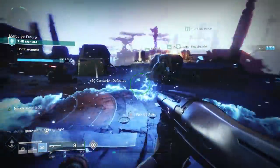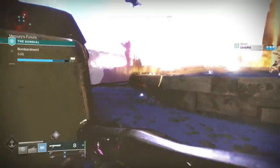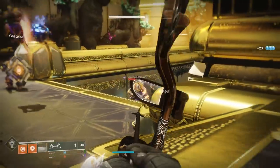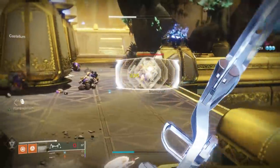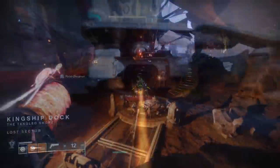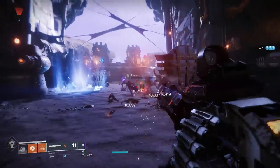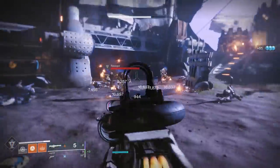For bounties involving Cabal, yes you can do them in the Sundial, but a really efficient place is the Leviathan Raid. You can load in there solo, and especially for the bow precision kills bounty, it's very easy to complete. In the Castellum, there are infinitely spawning red-bar Cabal — you'll get it done in no time. For Scorn kills, the Lost Sector in Thieves' Landing on the Tangled Shore is great. There's just a ton of Scorn there and they're easy to kill. If you're using a kinetic scout rifle, for example, that's an often-paired weapon while doing this — get those bounties done at the same time.